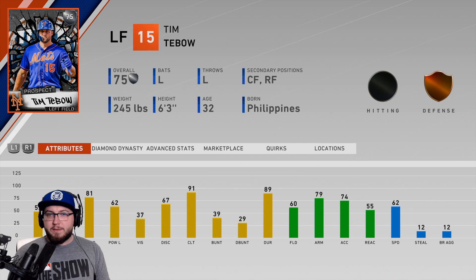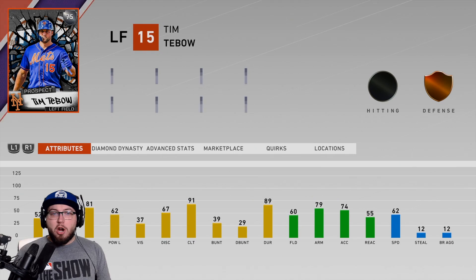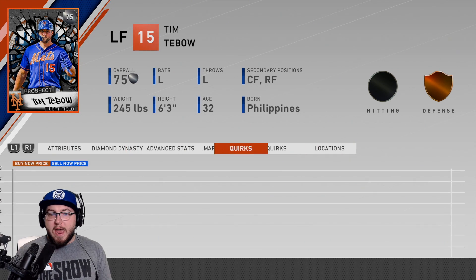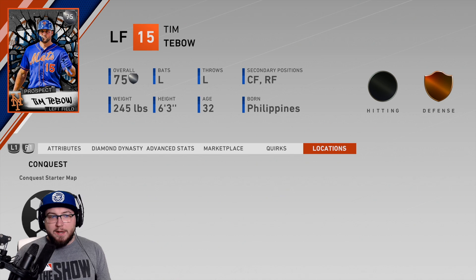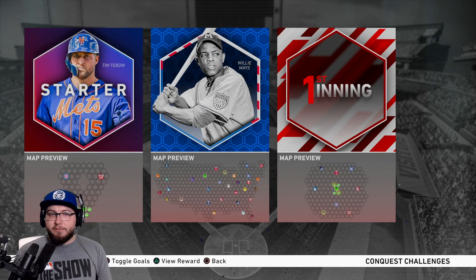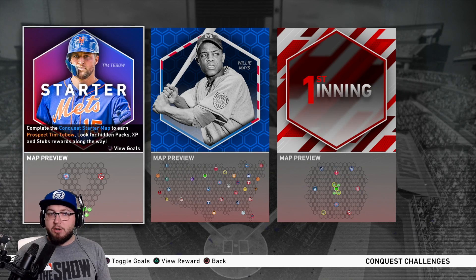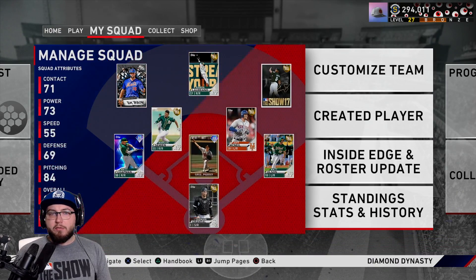I recommend playing him in left field. To acquire this card, you can go all the way over to the end or just hit L1 once — it'll show you the location. You get him from the conquest starter map. It's the first map you play. You play three games: against the Nationals, Cubs, and then you have to steal fans from one of the teams. You can play that game on rookie.